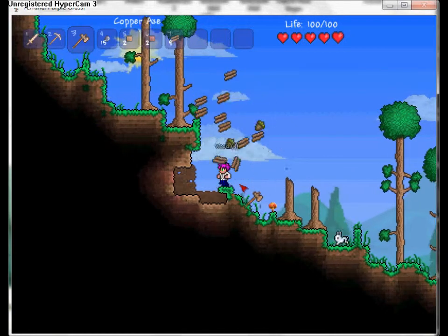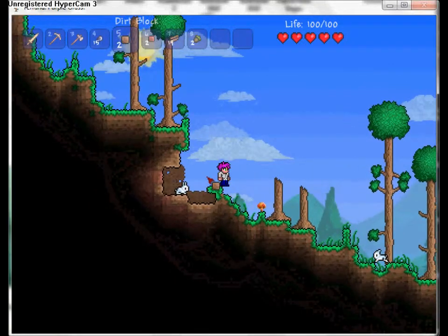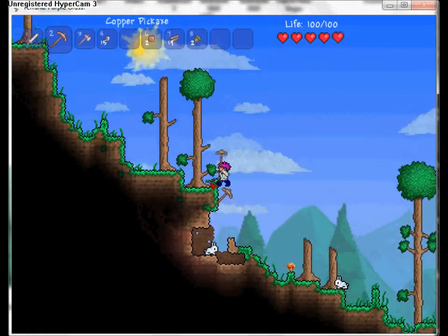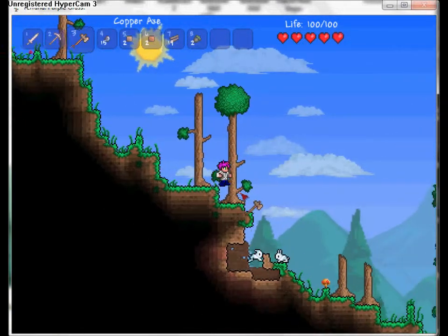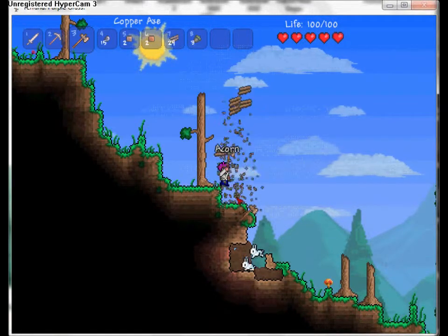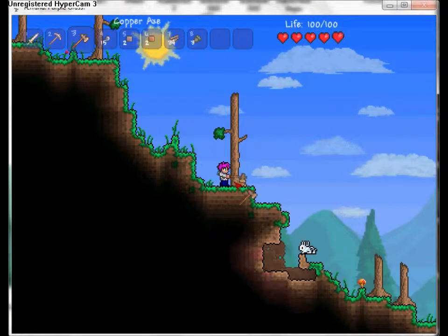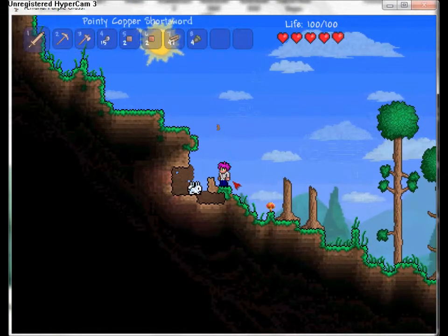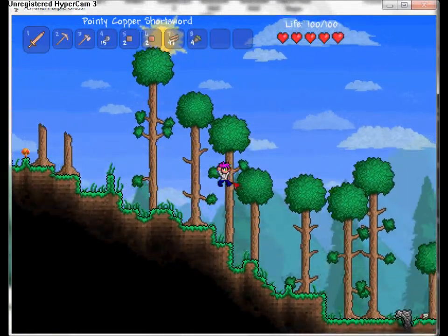If you want wood you take your axe and chop down trees. Later on in the game you'll get jetpack boots which allow you to jump really high. Pretty much I'll teach you guys the basics - I'll build a house in this video. Bunnies - pretty much anything in this game you can kill.